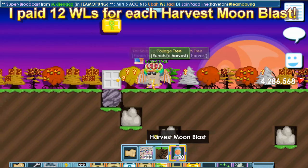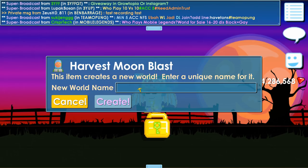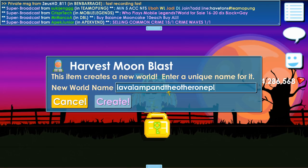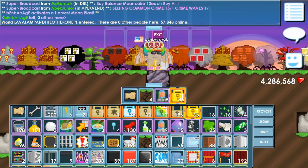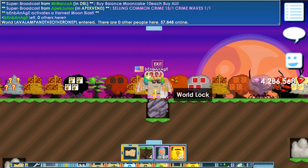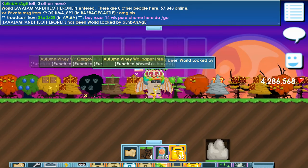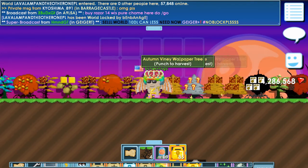I bought 20 of them but I'm not gonna use all of them — just gonna use a few. Maybe the rest I will sell in BnBarrage. Lava lamp and what is the other one? Let's do it guys! We're gonna prepare our world lock so we can lock the world so we don't get scammed.